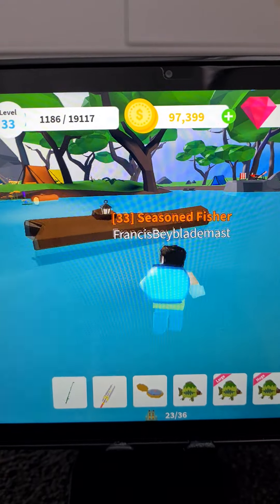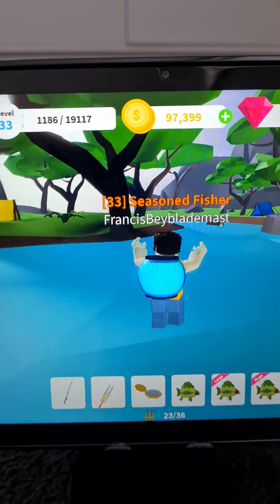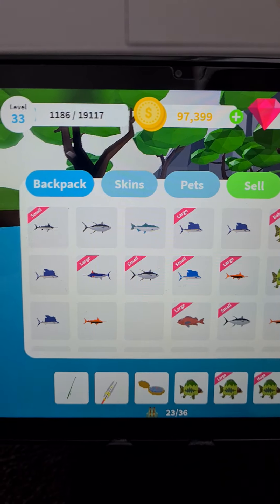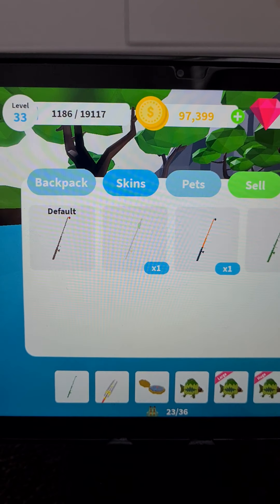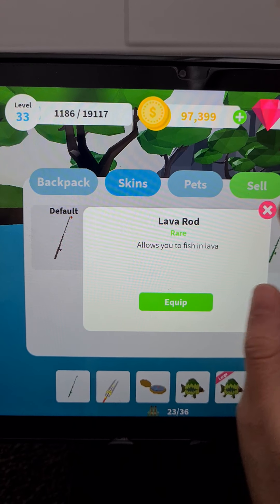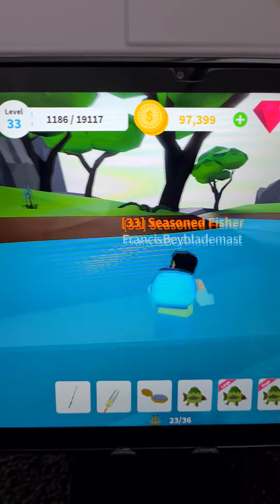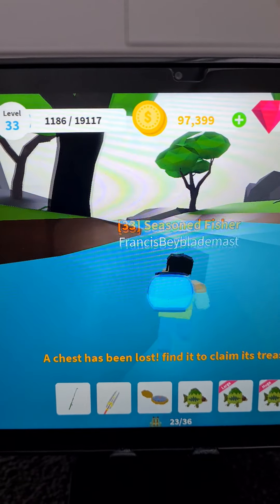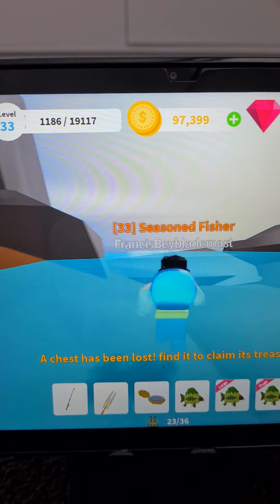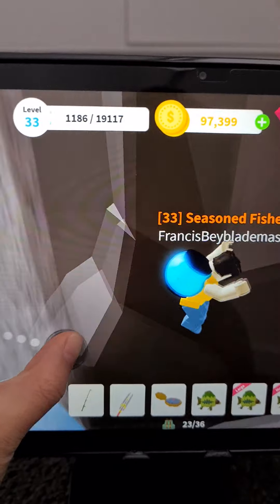At the part where we are it's very very easy to find the mythic sea bear. I only got it with the lava rod and its rarity chance is just about 15 or 16 percent, I'm not sure. Then you're just gonna go here.